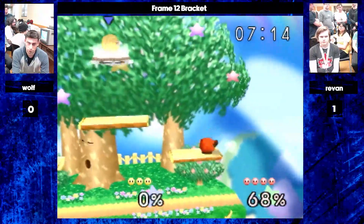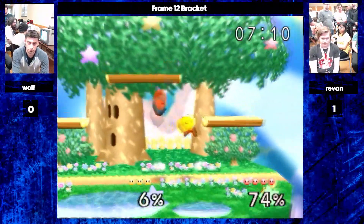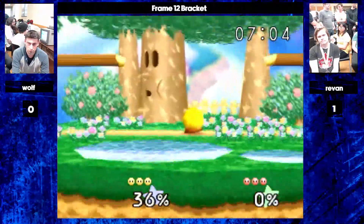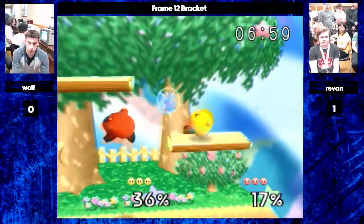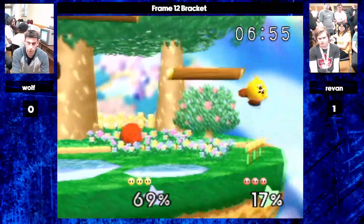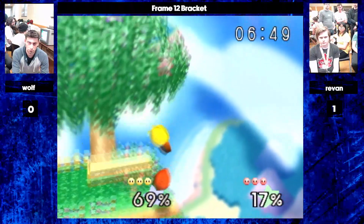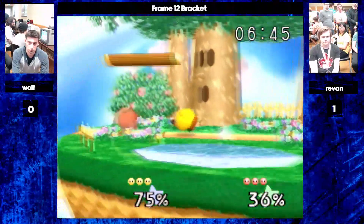It will hit someone very high, and it can actually kill sometimes if they're at high enough percent. No DI there from Revan — he just eats the forward smash. Maybe he didn't expect the fair. That fair he did expect, so he gets the DI. That's interesting to see how people follow up their knockdowns in this game. Tech chasing is less prevalent than in some other games, but it's still really vital.